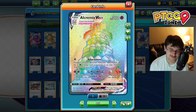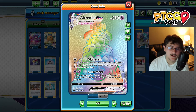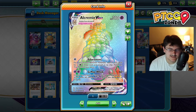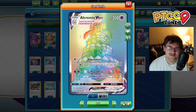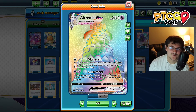Both are psychic types. We also have G-Max Wink, which does 60 times all the energies that we discard from our board. It's a little bit more expensive in terms of the energy cost, discarding all those energies, but we can absolutely get up to really high numbers and KO almost anything in the game. So we have really high heavy-hitting options in this deck. It's a really cool option.